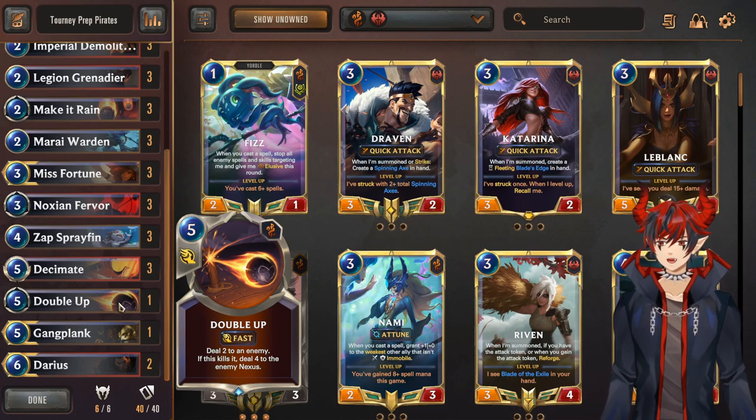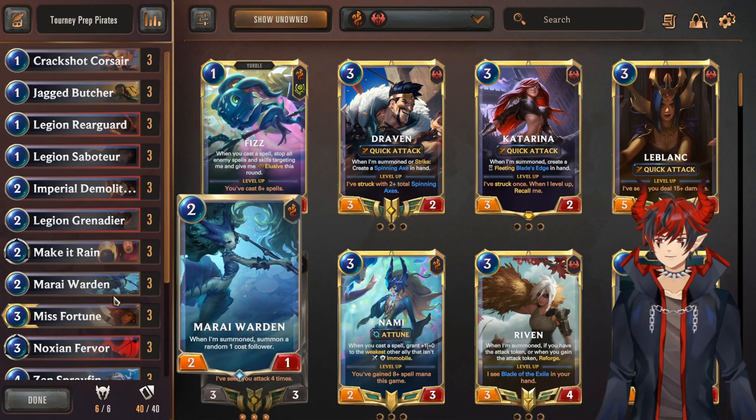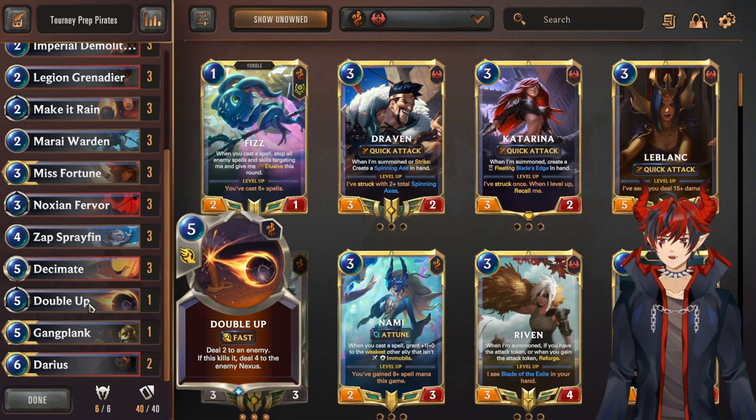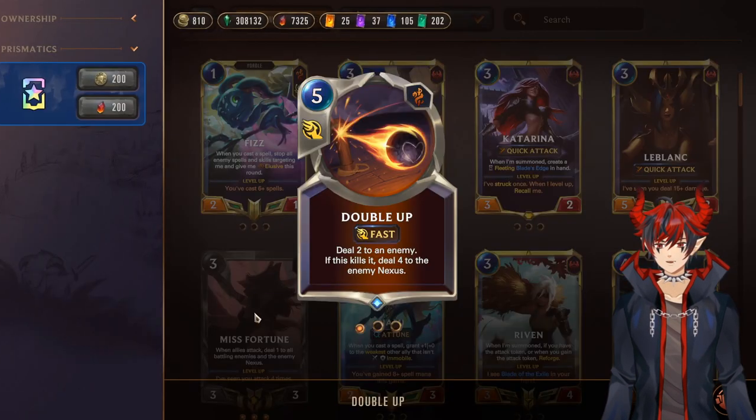The one Double Up — I want to take it out for literally anything, I don't really like it, but it has won me a couple games outright. You just have to play around it and hope the opponent taps out. All things considered, it's basically a fourth copy of Decimate.